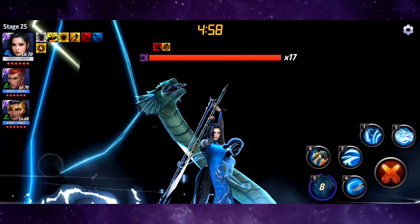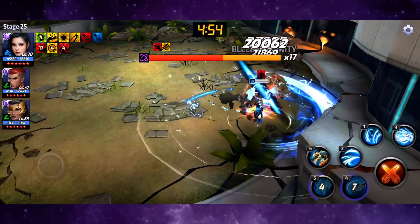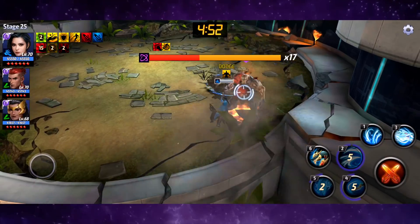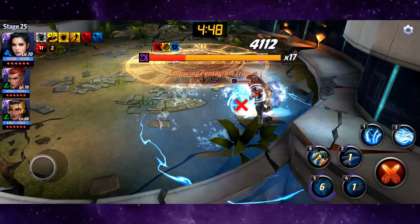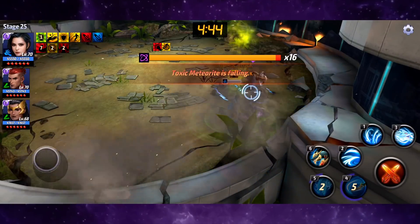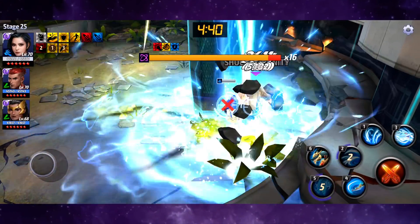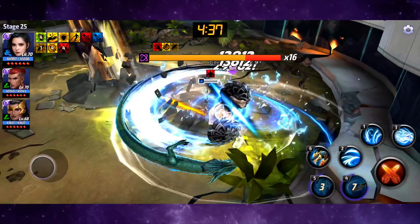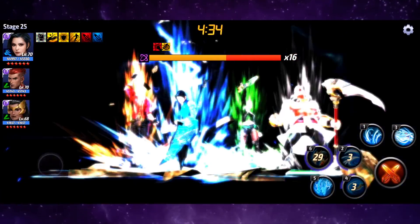We're going to go skill five and cancel right there. Let's go right back into five. When you see that dragon slam down into the ground, that's when you know you can cancel. Let's use the warrior skill.